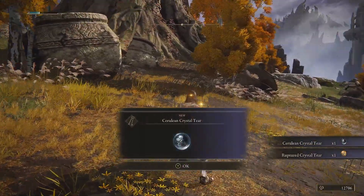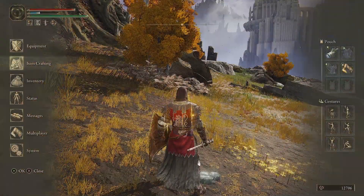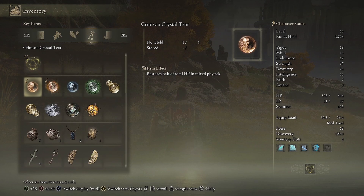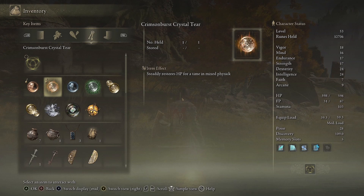Do you get anything for him? A crystal tear and a ruptured crystal tear. Well, what do they do? I forget how you equip those — you've got to do it at a bonfire, haven't you? Where are they listed? Oh here they are. 'Restores half of total FP.' Okay. This one? 'Causes concoction to explode in mixed physique.' I want a magic one where it replenishes your magic over time — that would be good.